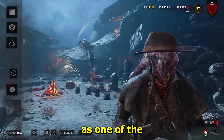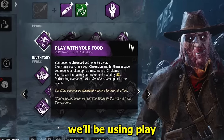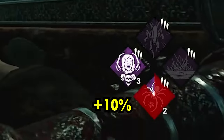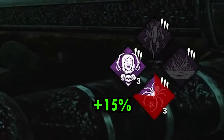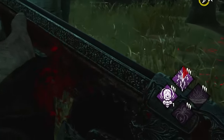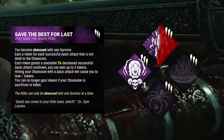The Deathslinger — he's usually seen as one of the slowest killers in DBD, but not anymore. First off, we'll be using Play with Your Food, so every time we leave chase with the Obsession we get faster — up to 15% faster. We'll also use Rapid Brutality for another 5% haste every time we hit a survivor, and Save the Best for Last so our attack recovery is faster every time we hit a survivor.